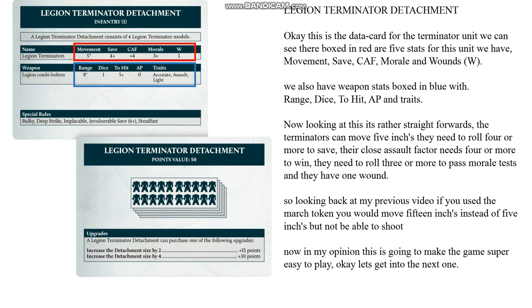Looking at this it's rather straightforward. The Terminators can move 5 inches, they need to roll 4 or more to save, their Close Assault Factor needs 4 or more to win, they need to roll 3 or more to pass morale tests, and they have one wound. Looking back at my previous video, if you used the March token you would move 15 inches instead of 5 inches but not be able to shoot.